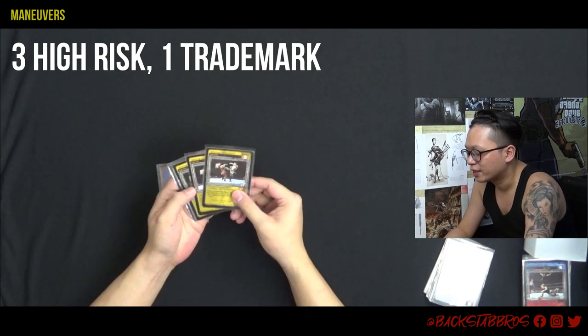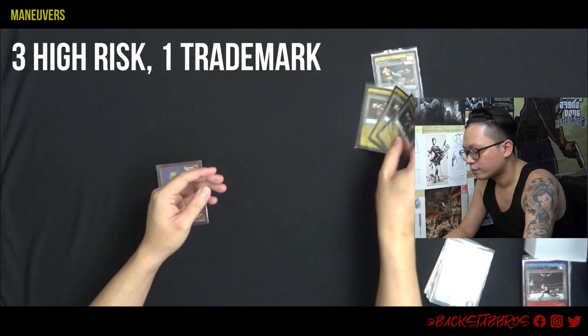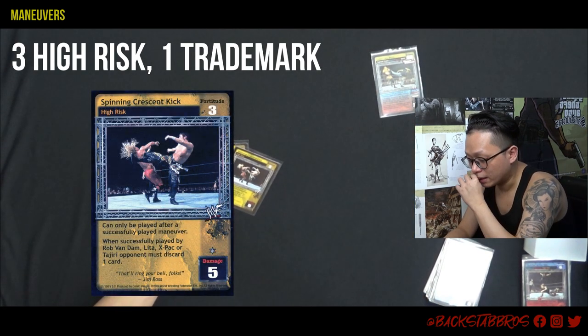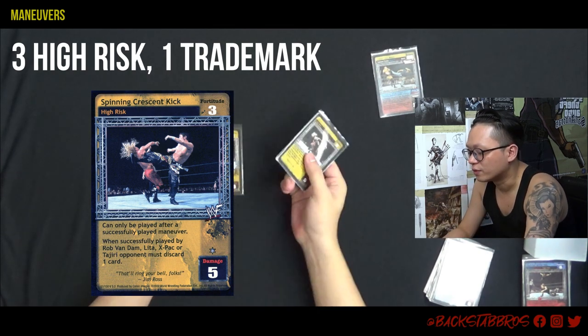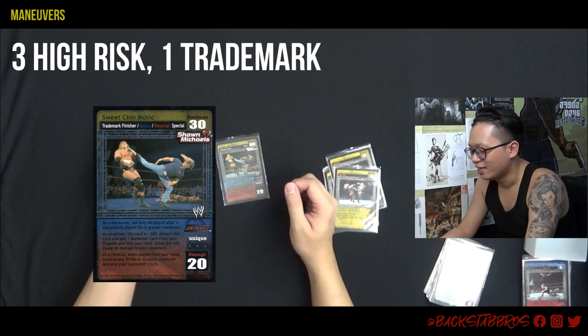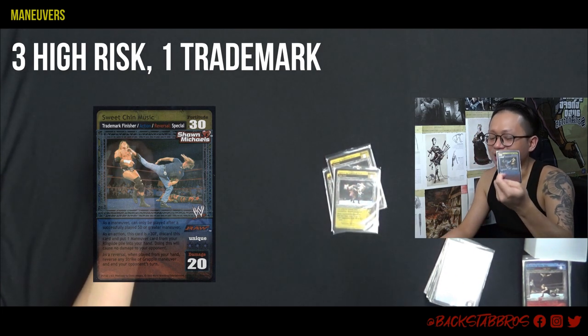Because of the very small hand size, I only have four non-zero maneuvers: Spinning Crescent Kick — High Risk, three copies of High Risk — can only be played after a successfully played maneuver. And then finally, the Sweet Chin Music kick, famous for being able to execute almost anywhere.